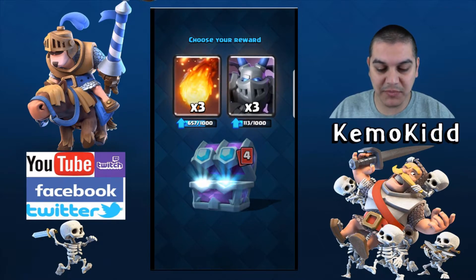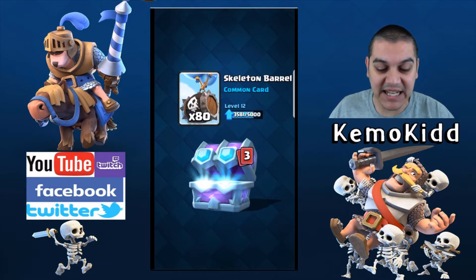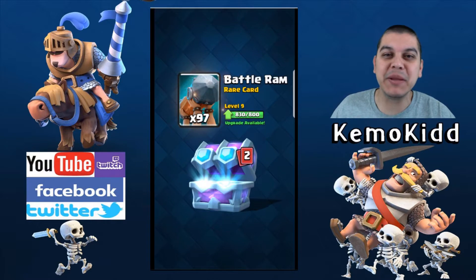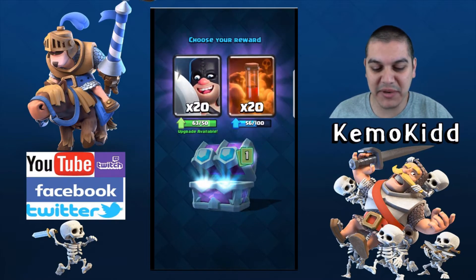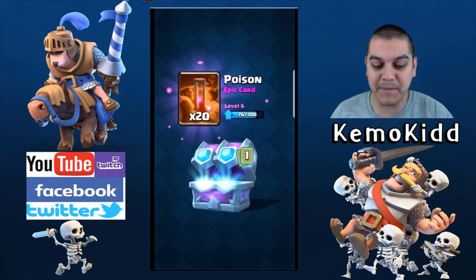I'll upgrade my fireball, getting that close to level 11. Since I actually need the skeleton barrel I'll go with that one. Don't need the Mini Pekka, so I guess I'll go Battle Ram. Mini Pekka is my first rare maxed card — love the mini man. And I got a legendary coming next.